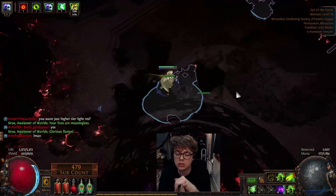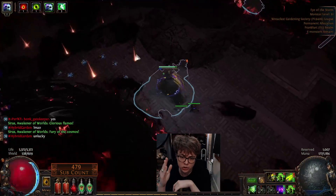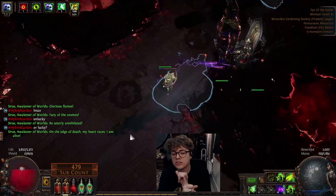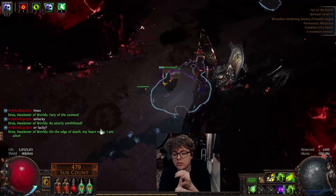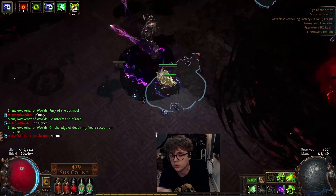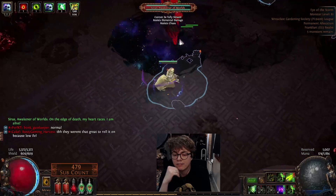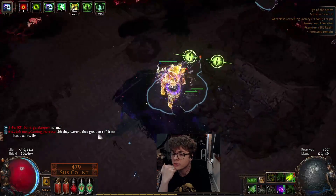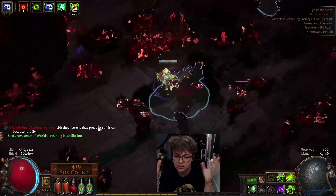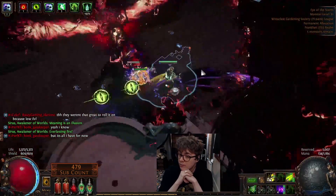Trickster has the Ghost Shroud stuff going on. You'll notice that whenever I take a big hit, my energy shield bounces back up. I get some extra spell dodge and really nice sustain. You can see that with my Wind Dancer, Kintsugi, and damage over time mitigation from Trickster, I'm able to dive into storms to force Sirrus to land faster. I have a lot of mitigation against dots, which is also really nice for things like Uber Elder big sucky-sucky beams or Shaper Beams.